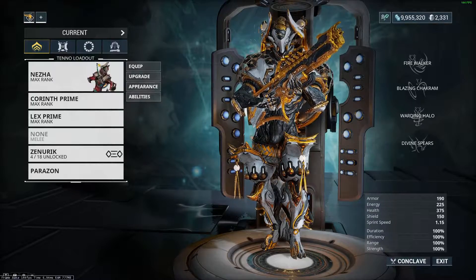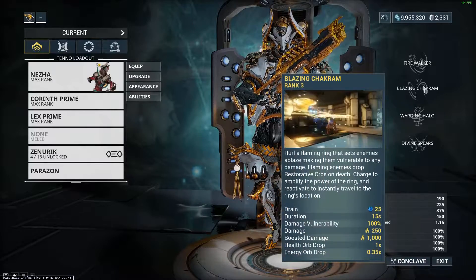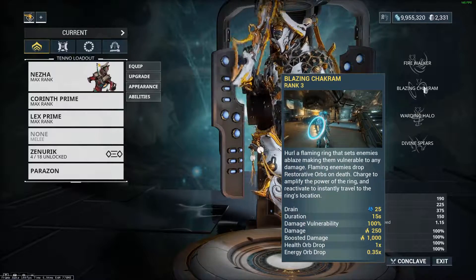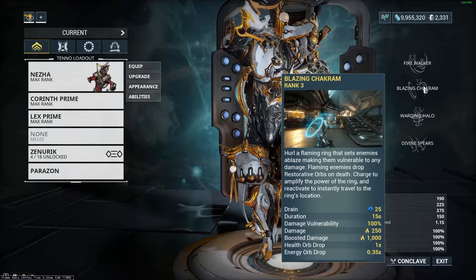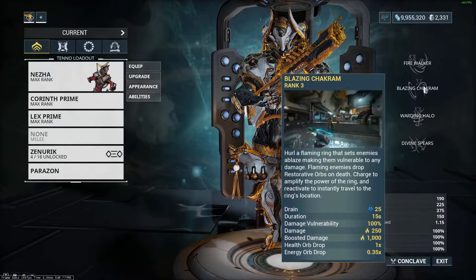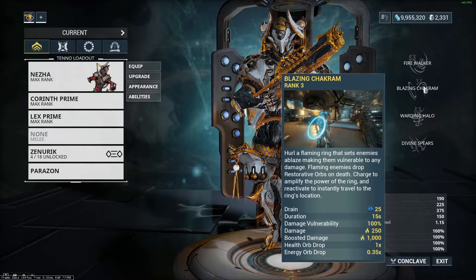Like the title of the video says, we are going to be covering Naza's second ability, Blazing Chakram. Blazing Chakram has a lot of stuff going on, so this will probably be a longer than normal video. Let's go ahead and jump into the card to kind of get an overview of what this thing does.